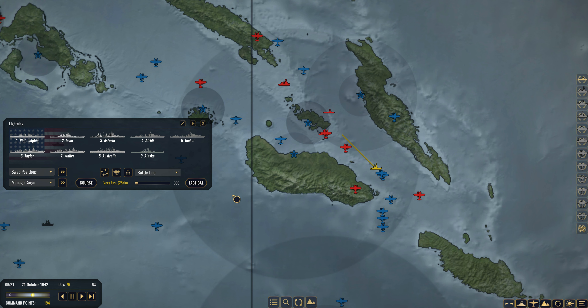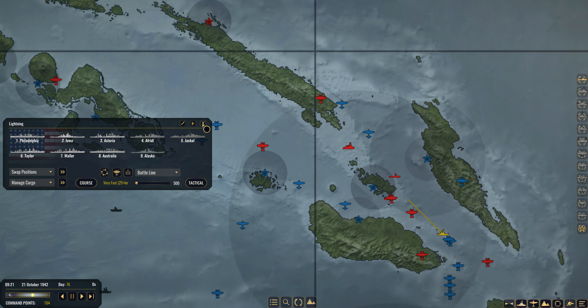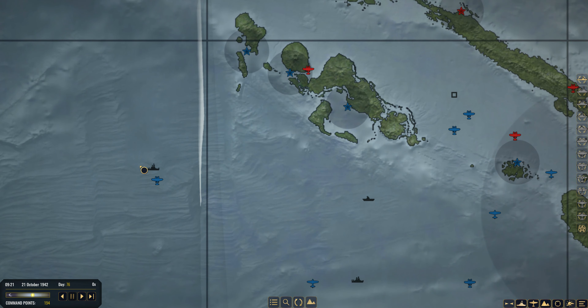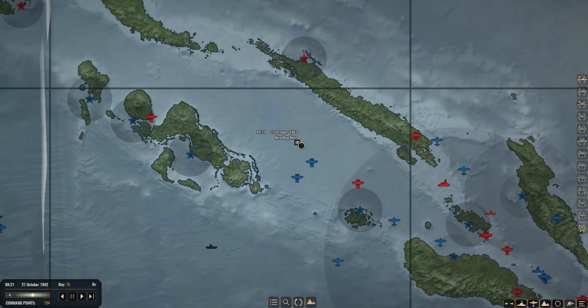We do have Task Force Lightning consisting of an Iowa and an Alaska as well as a couple of cruisers and destroyers, scousing around and looking at a possible cruiser task force over here. We believe this is quite likely a submarine task force over here. But we are going to be under threat from two carriers we did hit previously. We did hit a Shokaku — it did not go down. It was able to weather the storm; we didn't quite get enough bomb hits onto that.